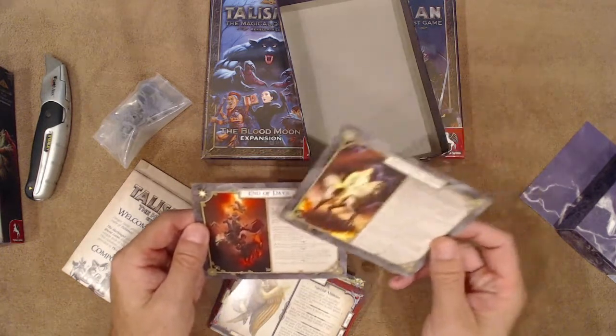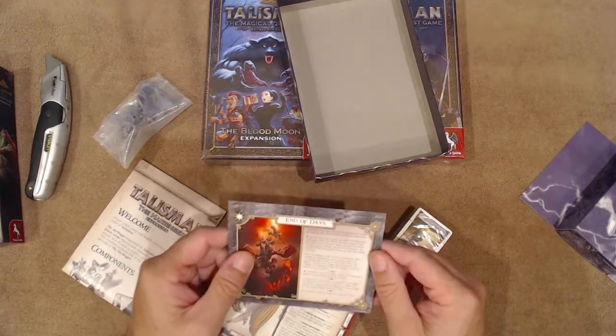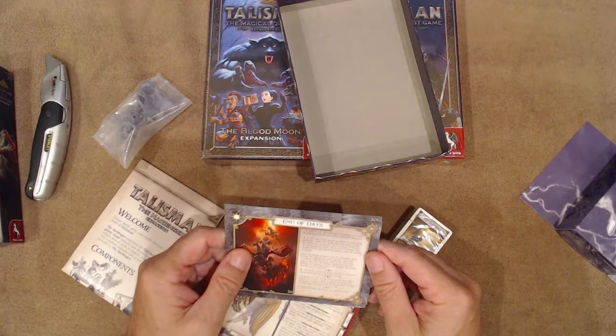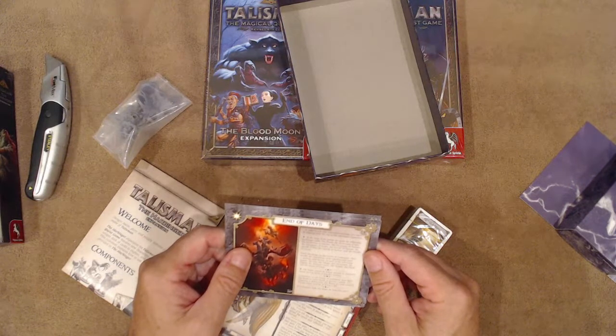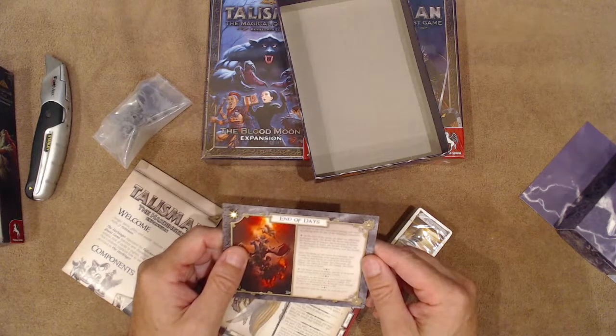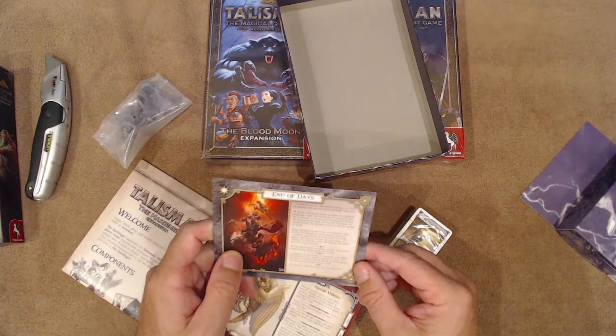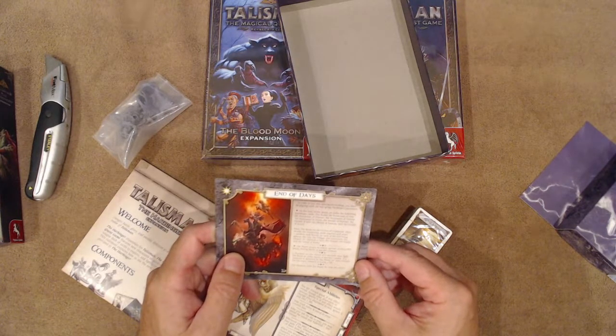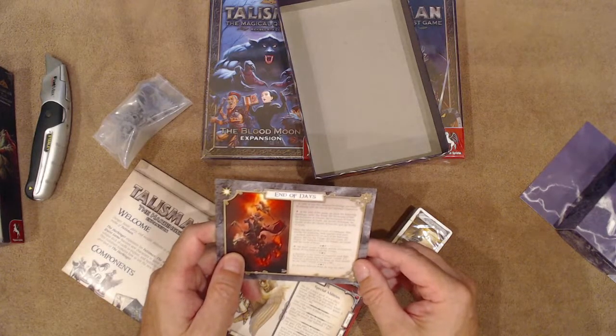End of Days: at the start of the game, set aside the Beast, the Horseman of War, the Horseman of Disease, the Horseman of Famine, the Horseman of Death, the Herald of Disease, Herald of War, Herald of Famine, and Herald of Death. Place the Beast on the Crown of Command and shuffle the remaining cards, placing one face up in each of the following spaces: the City, Village, Graveyard, Chapel, Warlock's Cave, Temple, Castle, and Portal of Power. The Beast cannot be killed, moved, or discarded except during battle or psychic combat — a character at the Crown of Command must fight it. If the character kills the Beast, he wins the game.